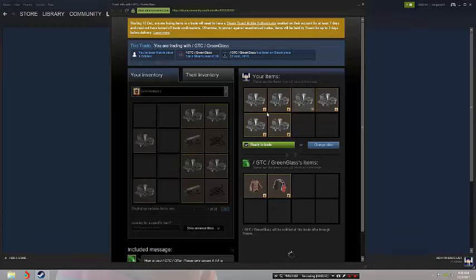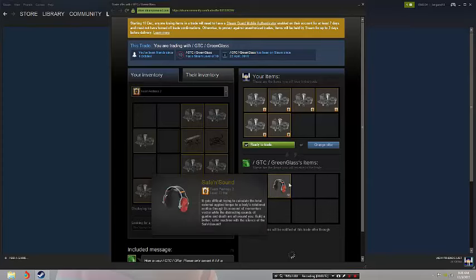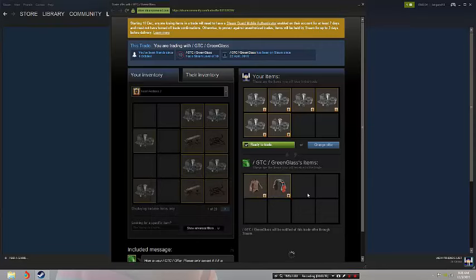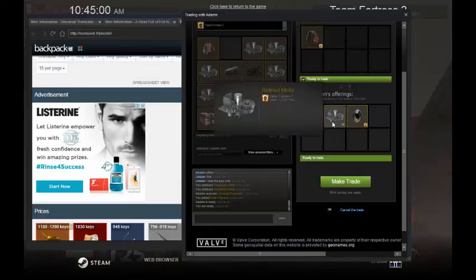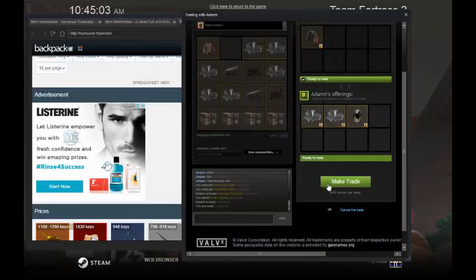So I'm using the 6 ref to buy these two cosmetics — pretty standard. I'm just gonna confirm it. He offered my accent and sound for these two refs, and this is WGP. We make I think 0.66 profit. Let's make the trade. See you in the next trade.